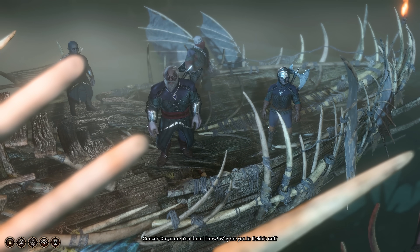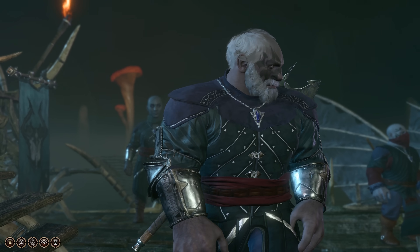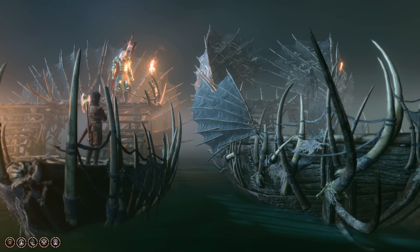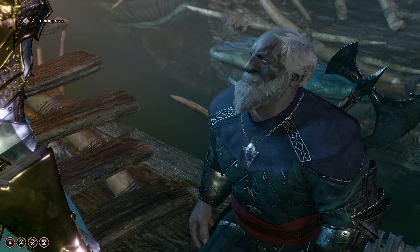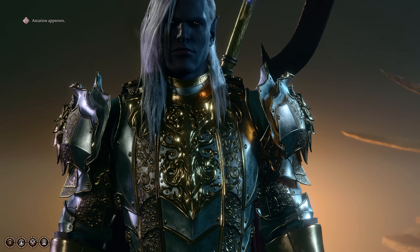To get this greatsword, you need to loot it from the corpse of Corsair Greymon on Ebon Lake or in the Grimforge. Alternatively, you could purchase it from him too. This greatsword is very easy to miss because if you decide to push Corsair Greymon off the boat when you first encounter him, this sword is lost to the depths of Ebon Lake forever.